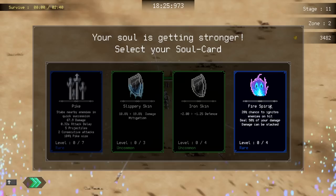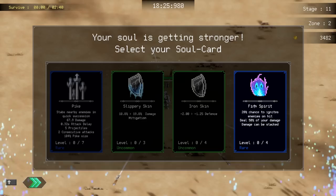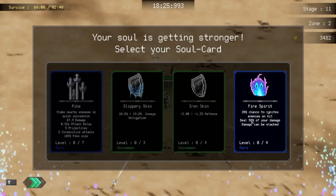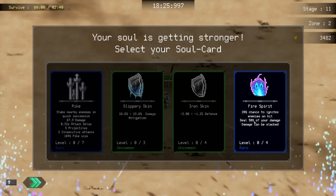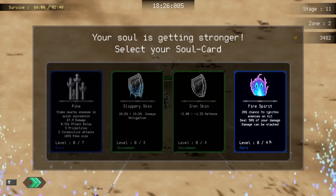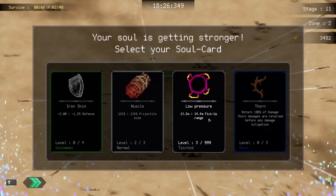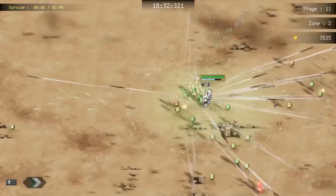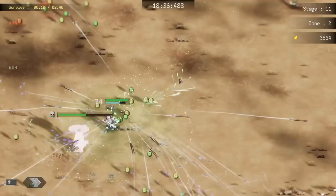Fire spirit - 20 chance to ignite enemies on hit, deal 15 of your damage, can be stacked. This is a nerfed card - this used to be a harm sent chance to burn opponents for 25 damage, now it's 20 chance every level. At level one it practically increases your damage by about 10. It used to be a 25 damage boost right away, now it's 10 damage per level split into four levels - so a 40 damage boost if leveled to max. Let's go pickup range - I already got the pickup range thing going. Let's go projectile size.